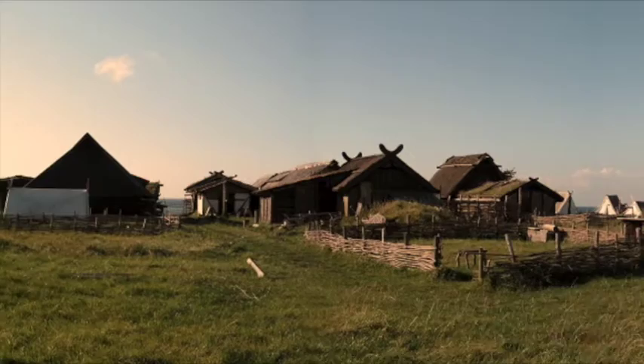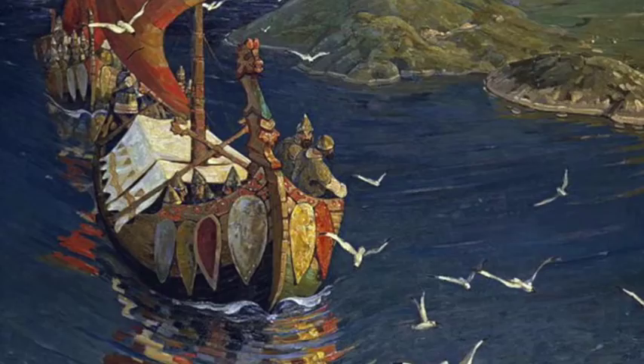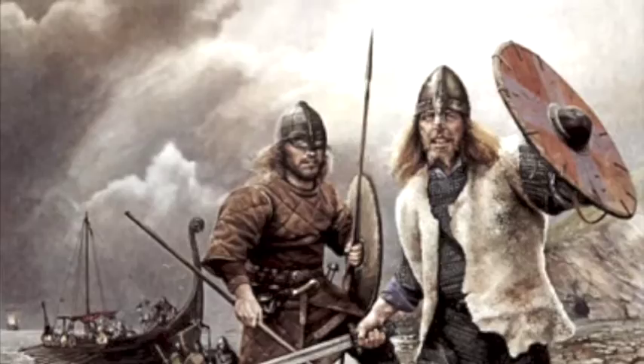Over 1,000 years ago, legends told of an epic battle fought between two Viking leaders called Lofdunger. Both laid their claims on an archipelago. With Carvas, their boats, and their royal troops, they set out on a campaign of tactical mastery and Viking strength to prove to the other that they were the rightful ruler of the land.